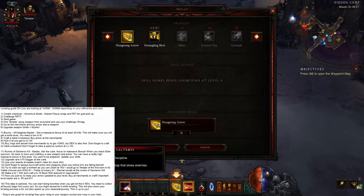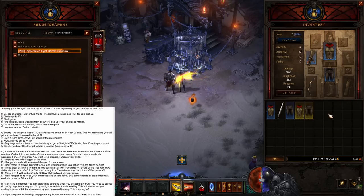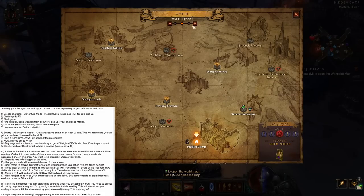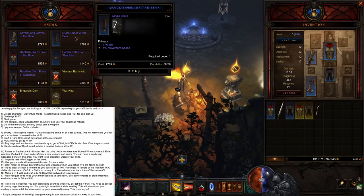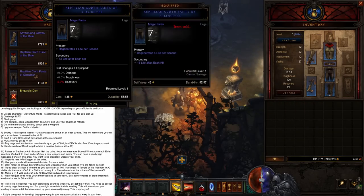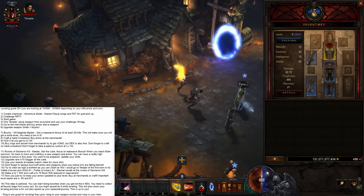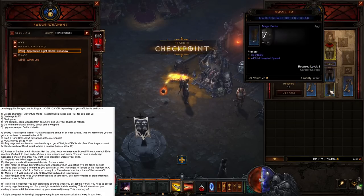Now very important: we started in Act 2 so the merchants are still at level 1. If you now go to a different town, you're gonna find better gear — it's really important. You can now get shoes and a belt, which you previously couldn't get. Also, you want to get another Hand Crossbow because you can dual wield — you can have 2. So craft two and you get a little bit more damage.